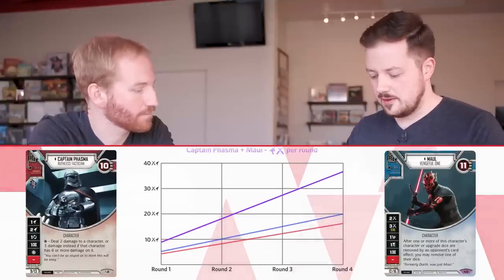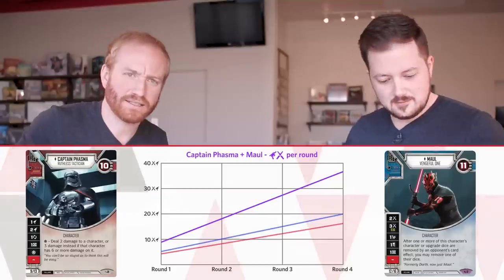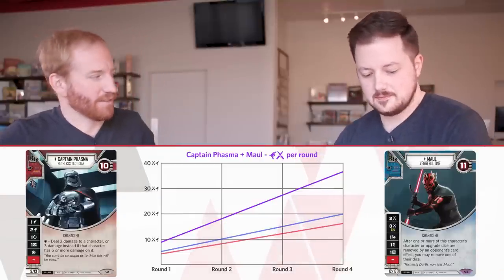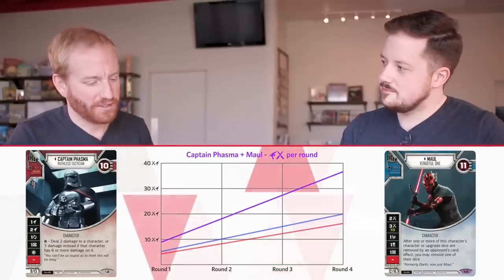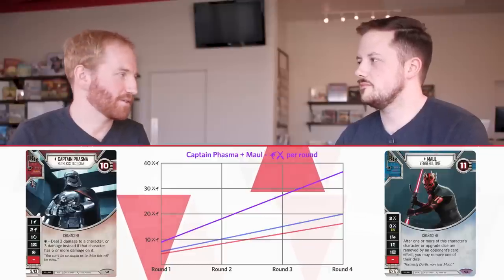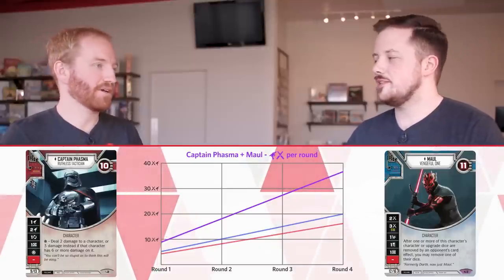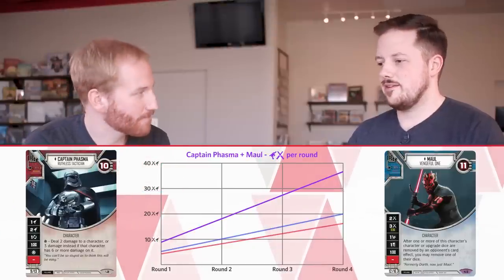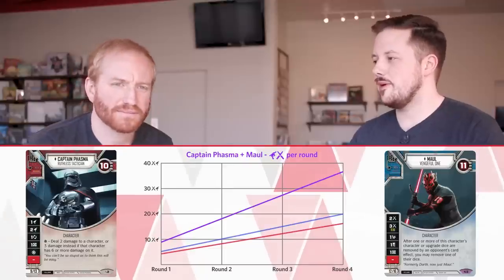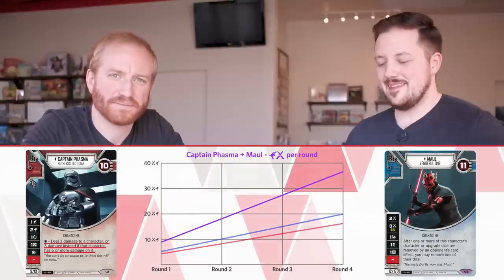Here's something crazy — if Maul has two dice and we assume 2.5 average but need one resource per turn to power his three side, across four turns we've cut our resources in half — from eight to four just to power Maul. That's what makes Phasma so good for her point cost: she's doing so much damage on average and is only one damage behind Maul without spending the money. And late game, her special becomes a three — that's a lot of damage potential.